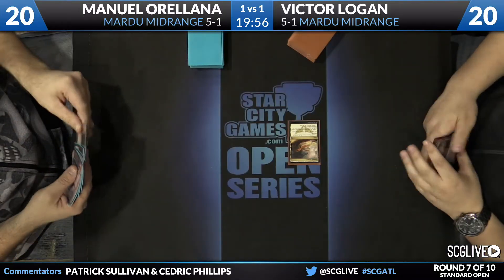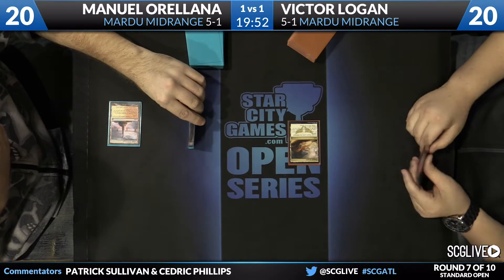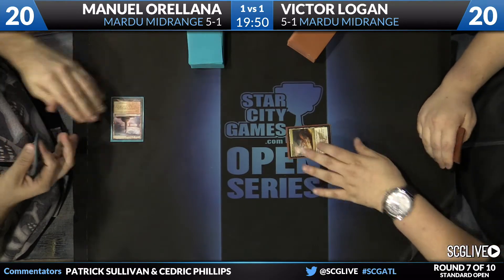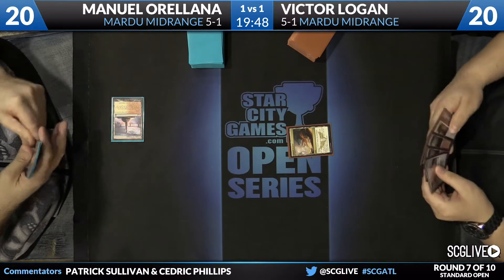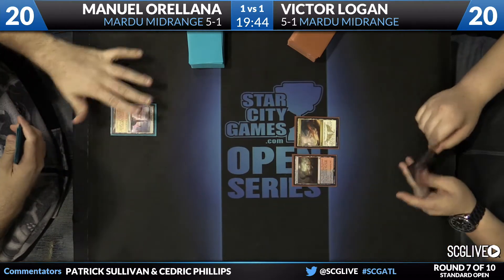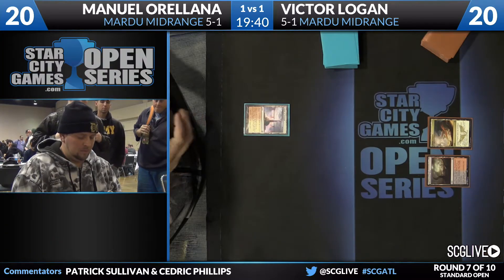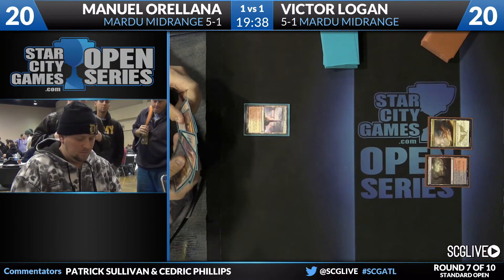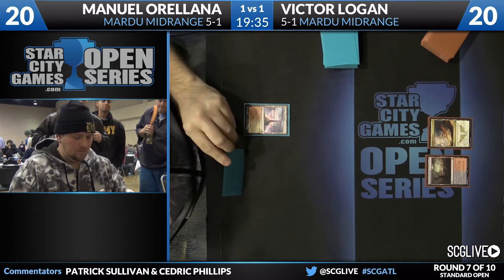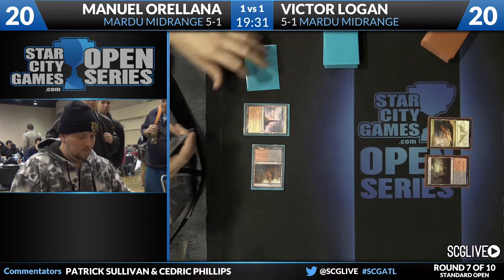Nomad Outpost started up. Manuel with a Temple of Triumph. Take a look at the top card — that one's going to stay on top. We'll go Logan's way. Logan will draw. Manuel having a couple of scry lines here is helpful.